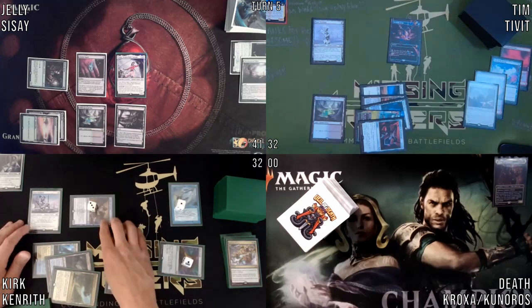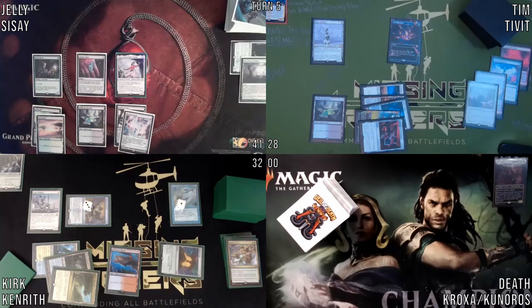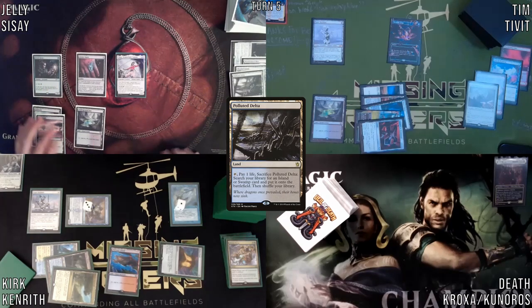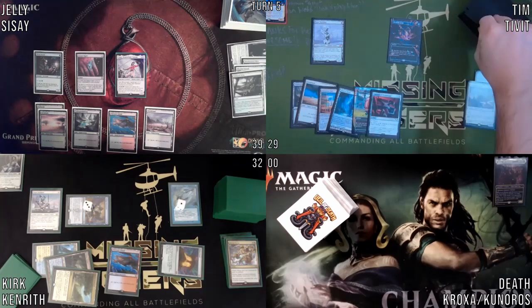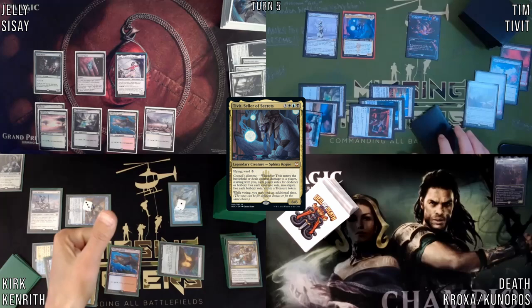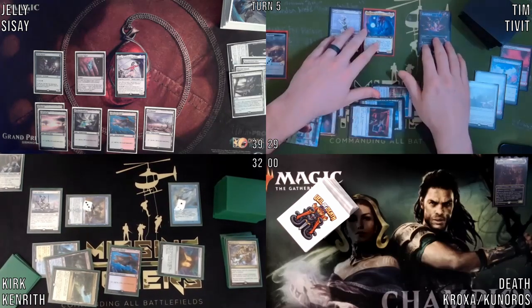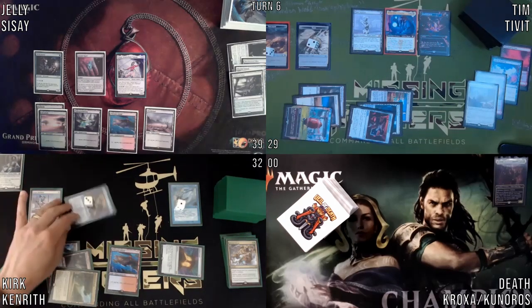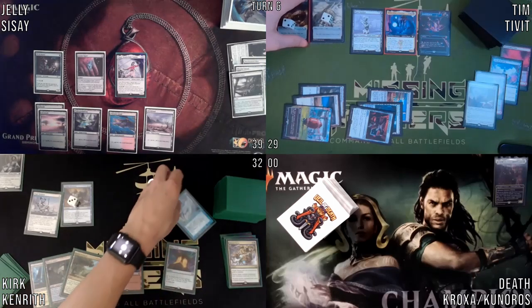Play Scalding Tarn, crack it — Underground Sea. Pass the turn. I'll pay for the fish, and then roll for the Bridge — no damage. Draw. Exotic Orchard. I would like to Abrupt Decay the Esper Sentinel. I should have just waited to do this. I'll pay. Go back to combat — four at you again, Tim.